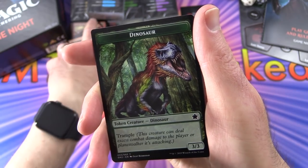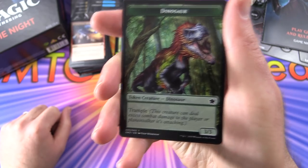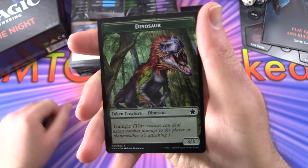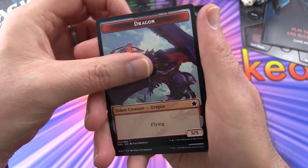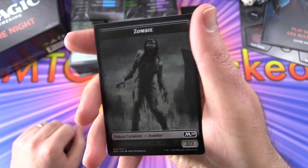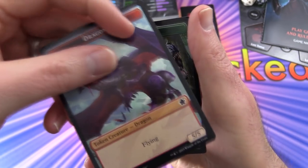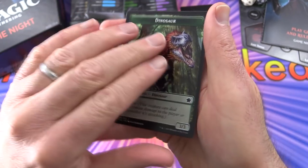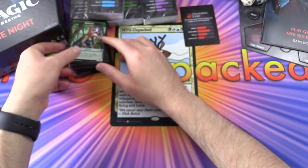Then the tokens - which are not for this deck obviously. There's a dinosaur token with a dragon on the other side. Tokens are special cards generated by other cards in the deck. We get a zombie, another dragon, dinosaur, and dragon. So that was the red deck.